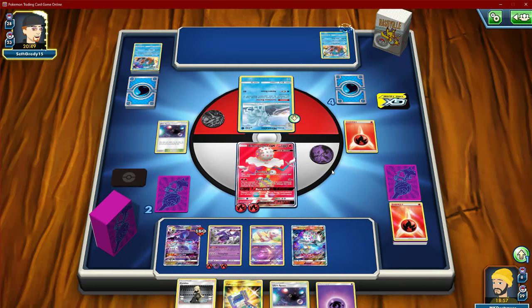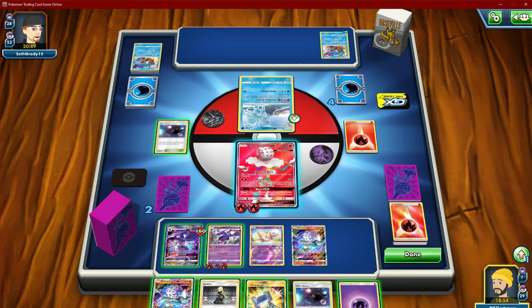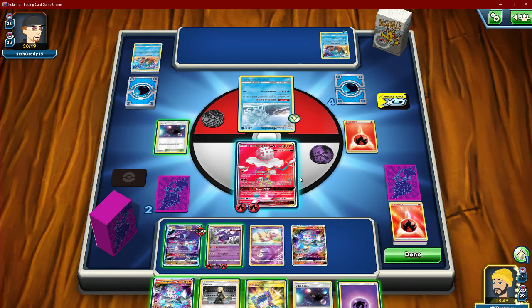He has that, but no retreat. So this is where it gets weird — the choices we make here could lose us the game.